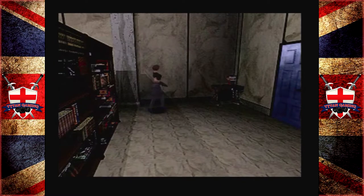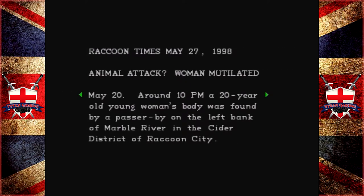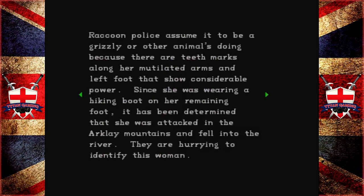I just want to get in there so I can get that file. Come on - you used to be some big brainy scientist. Look at you navigating like a boss. Scrapbook - Raccoon Times, May 27th 1998. Animal attack, woman mutilated. May 20th around 10pm, a 20-year-old woman's body was found by a passer-by on the left bank of Marble River in the Cider District of Raccoon City. Raccoon Police assume it to be a grizzly or other animal, because there are teeth marks along her mutilated arms and left foot. Since she was wearing a hiking boot, it was determined she was attacked in the Arklay Mountains and fell into the river.